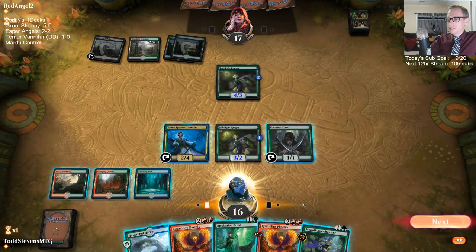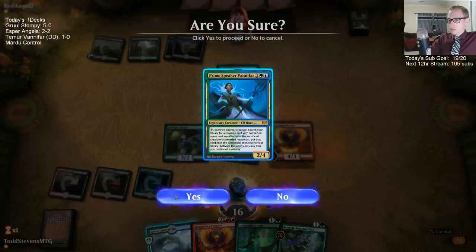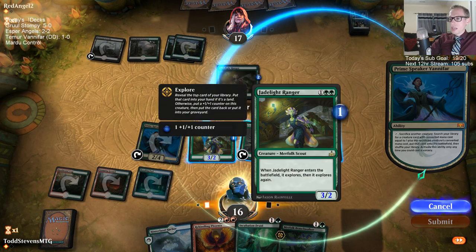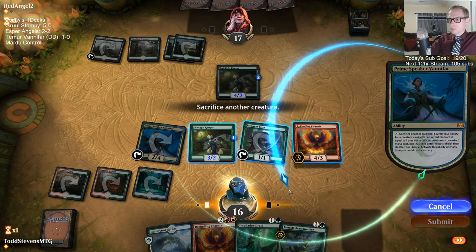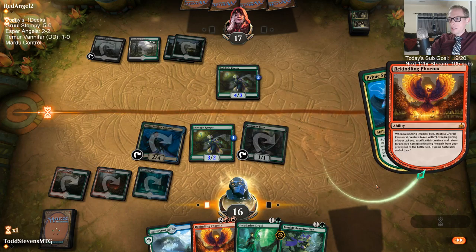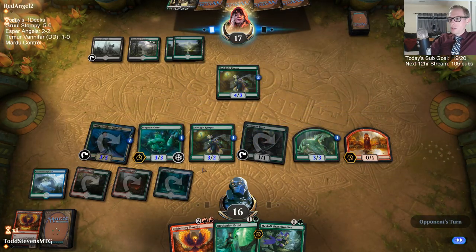Oh no, Finality. What are you going to be doing with this Finality, opponent? So I can either go get Biogenic Ooze which grows the Vanifar above Finality range, or I can have Jadelight go get another Phoenix and just have a bunch of Phoenixes. It's good to sack the Phoenix this turn because it's the token this turn, and then next turn we sack the Jadelight and get another Phoenix — then the Phoenixes don't die to Finality.